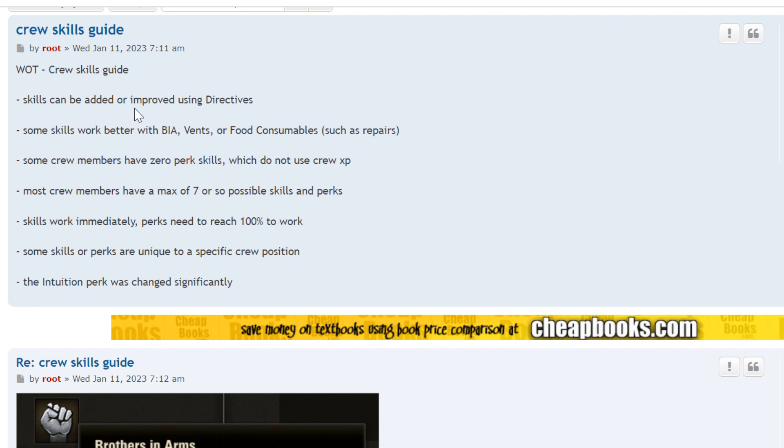Skills can be added or improved using directives. Some skills work better with BIA or food consumables, such as repairs. Some crew members have zero perk skills, which do not use crew experience. Most crew members have a max of seven or so possible skills and perks. Skills work immediately; perks need to reach 100% to work, although they've announced they're going to change that. Some skills or perks are unique to a specific crew position.